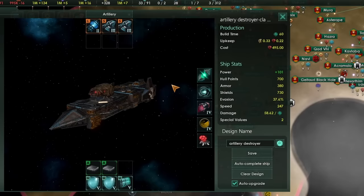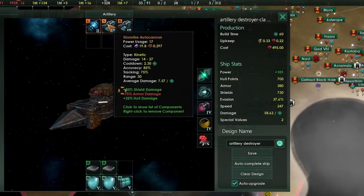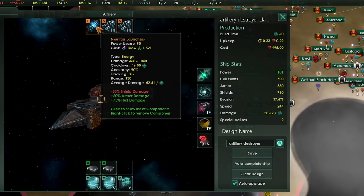It's also important to mention special resources. It only costs minerals to build this ship, which means the special resource cost of all components is completely ignored. We do not need dark matter, volatile motes, or exotic gases — nothing except minerals. That means you should put every single piece of highly advanced technology you have into these designs.